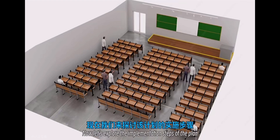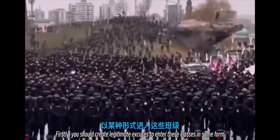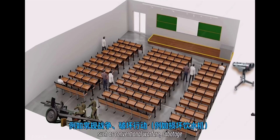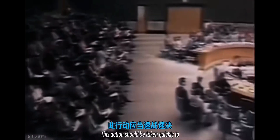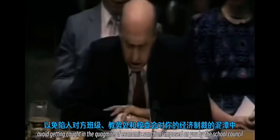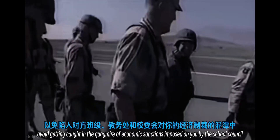Now let's explore the implementation steps of the plan. Firstly, you should create legitimate excuses to enter these classes in some form, such as conventional warfare, sabotage, or special operations. These actions should be taken quickly to avoid getting caught in the quagmire of economic sanctions imposed on you by the school council.